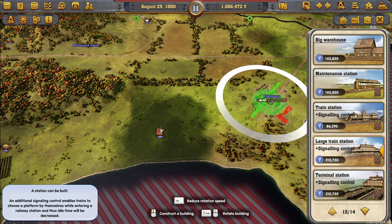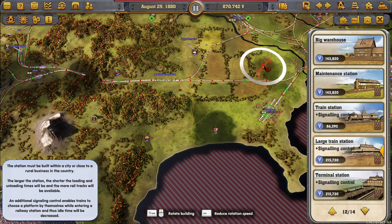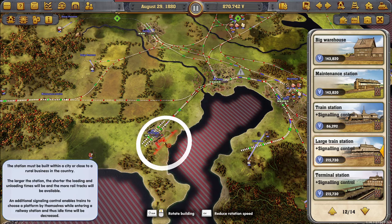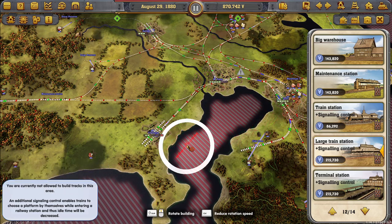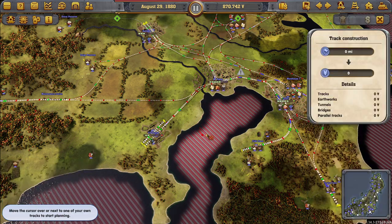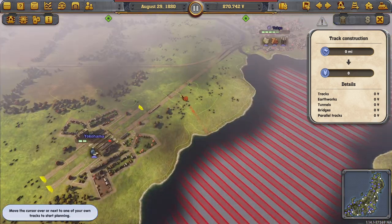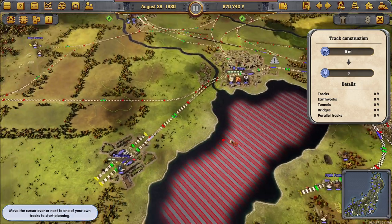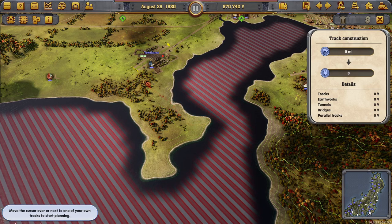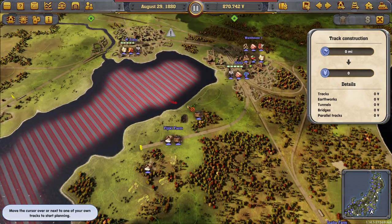We've got to think about hooking this up to all of the other towns easily. We could have a bridge, couldn't we? If it's red like this, it means you can't build a cross. We cannot have a bridge — that's probably on purpose. Even over here, which is a little surprising. I guess we don't have the rights to it. Too deep perhaps as well.